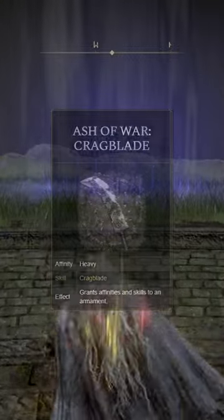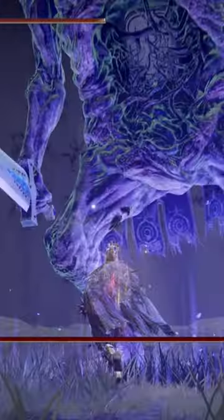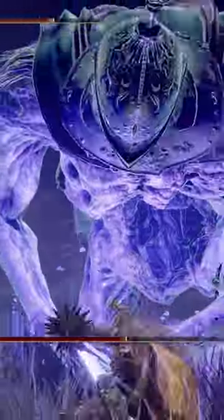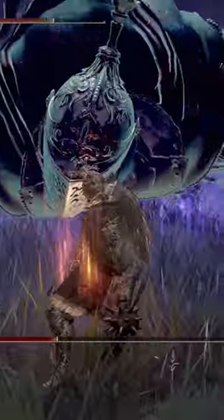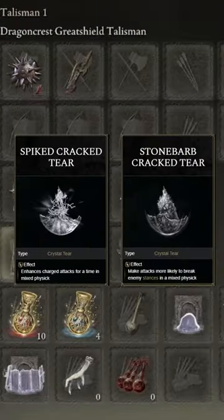At our ninth slot is going to be Crag Blade. This gives you a ridiculous amount of stance and stamina damage and needs to be equipped with any strength build in my opinion — it is absolutely phenomenal. It makes your charged R2 stagger and cause blood loss or status effect in two hits, and it is absolutely incredible. These are the talismans I'm using for the build, and this is the flask.